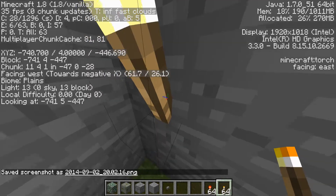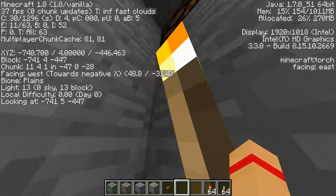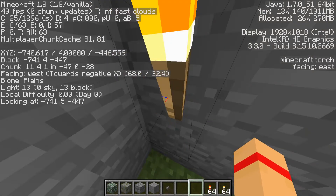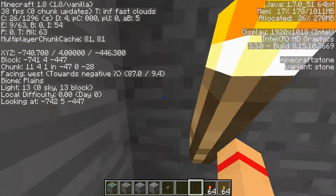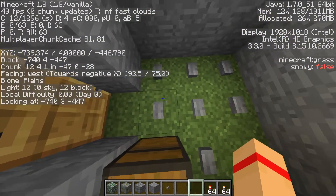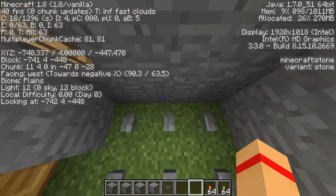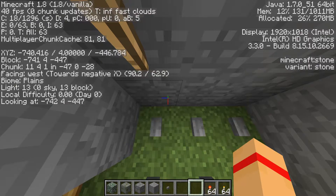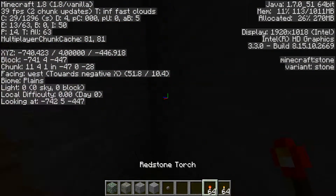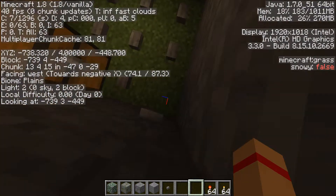The Minecraft 1.8 update also shows you what biome you're in from the F3 screen — it's an easier way of reading it. It also shows your light level. With this block, it says 0 sky, meaning I'm not getting any sunlight, and I'm getting 13 from this torch because I'm standing right next to it. If I go 1 block out, I get 12. If I go diagonally, I get 11. Any lateral direction gives minus 1 per block, but diagonally gives minus 2. Redstone torches emit 6 light when you're adjacent to them.